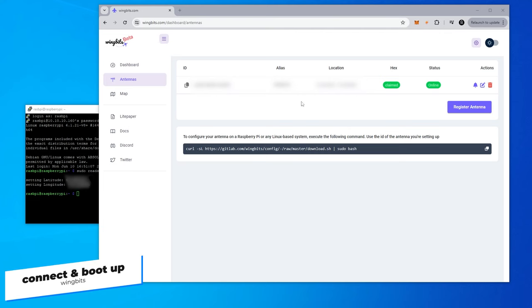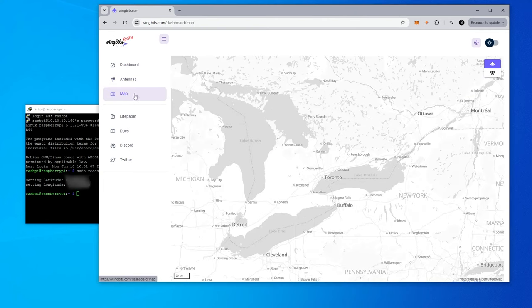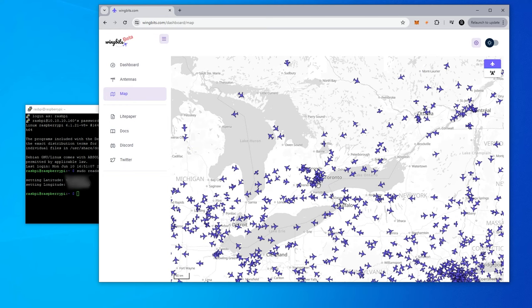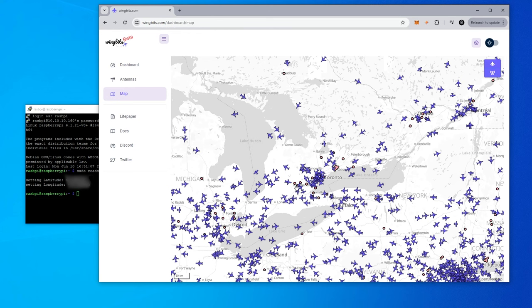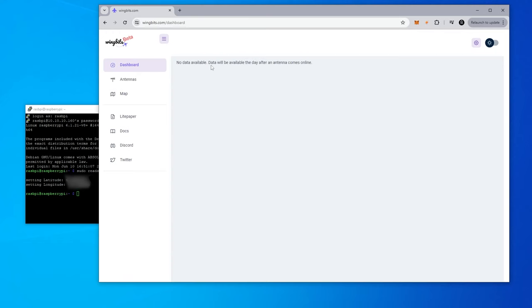I've plugged the antenna in outside and refreshed the page — my hex is now claimed and the status is online, so we're up and running. In the map section, you can see the full Ontario coverage area, with planes shown in real time. You can toggle between planes and available antennas to see the network across different hexes. On the dashboard, data will be available the day after the antenna comes online, so it'll populate within 24 hours.